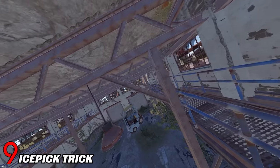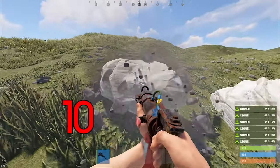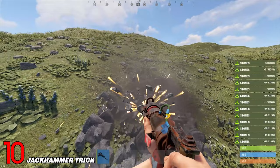And if you don't think a jackhammer farms fast enough, then trick number 10 will be perfect for you. If you're farming nodes with the jackhammer, try tapping the jackhammer instead of holding it down. It'll break the node much faster, and you can clear that mountain in no time.